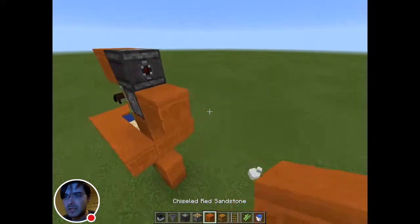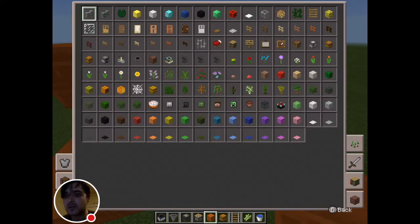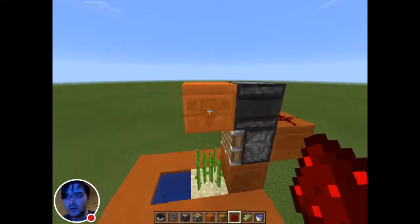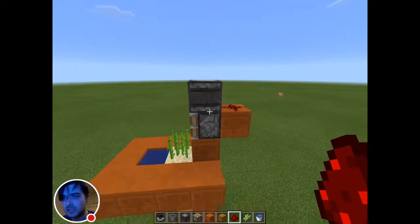Once you've got that set up, you can place one block beneath your piston and lay down your redstone. Once you have your piece of redstone placed right here, you are done. As soon as you break this, the piston fires and you are set.